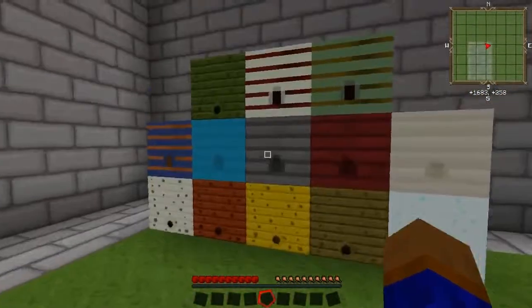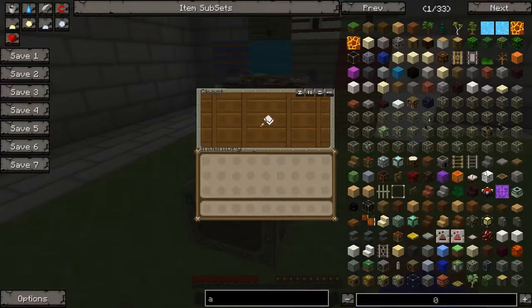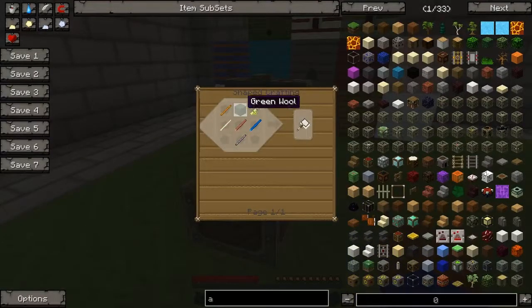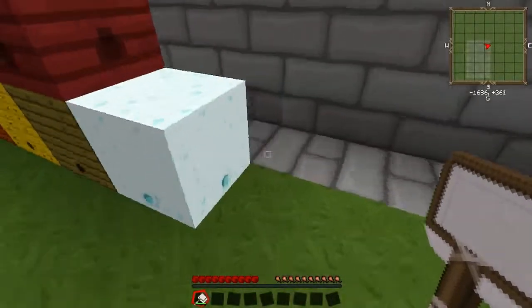First you'll notice in your world gen, these will be scattered all over — these are bee hives. You can't break them just normally or with a pickaxe. There are a few things that can break them. The most common is a scoop, which can be made simply with a piece of wool and any kinds of sticks. You can grab a scoop and if you just break the beehive with the scoop, you'll get bees.